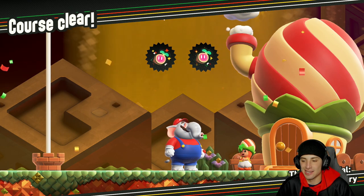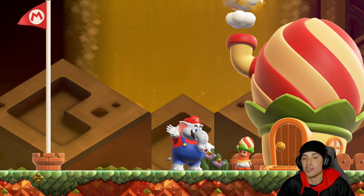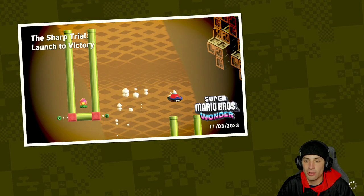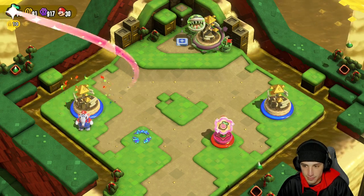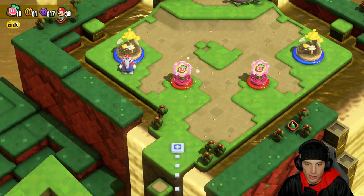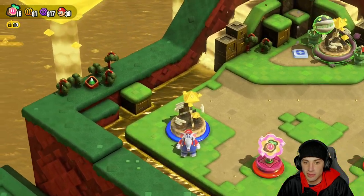That level is done — we missed a flower coin, which I'm upset about, but we needed the hoppy cat to get it. Eventually we'll be back since this is a 100% playthrough — I'll complete the playthrough, come back and collect what I missed, then move on. Those levels are all done.